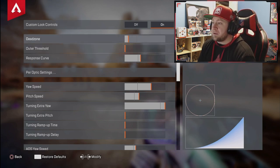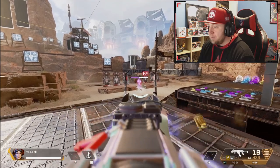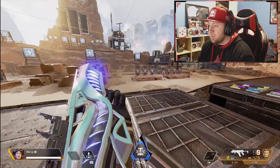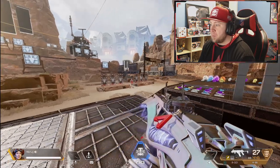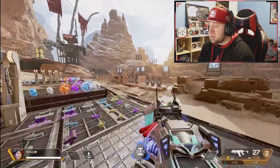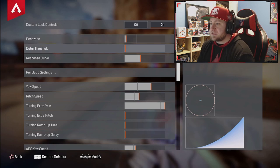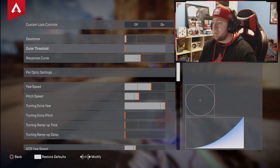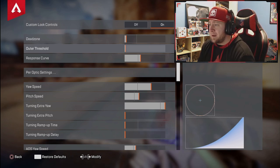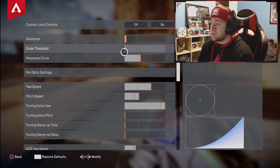Having a dead zone much smaller than normal gives you more control over your stick when you're applying pressure. Out of threshold is the boundary of the max stick input your thumb needs to reach. The default is only one up — I turn this as low as it can possibly go. I just leave this on one.